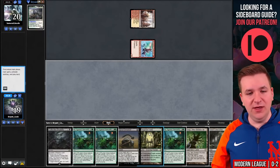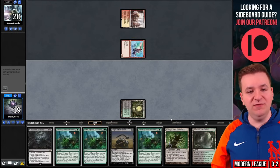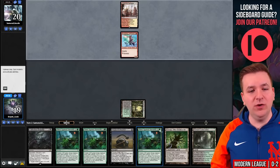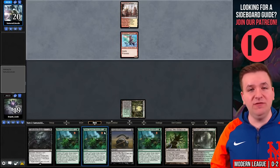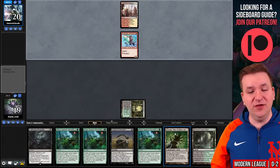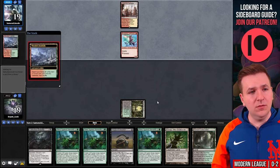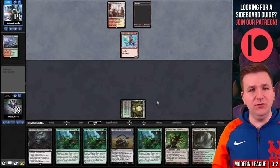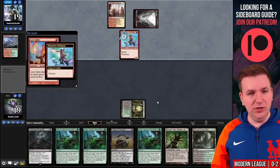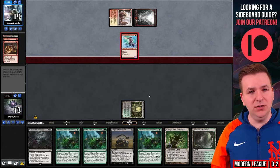Our opponent plays a Wooded Foothills, then a Lava Spike and a Skewer the Critics — we're going to fall to ten life. We do not draw an untapped third land. Grab the Basic Forest. We're going to play Collective Brutality for all three modes: target them, the Swiftspear, and then them again. Discard a Slime and Thoughtseize — take the Boros Charm. Pass the turn.